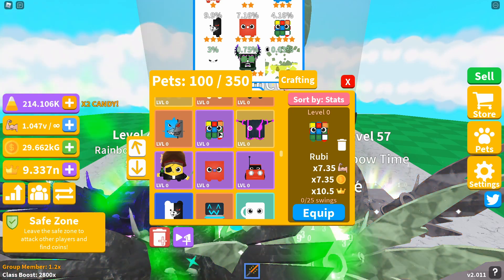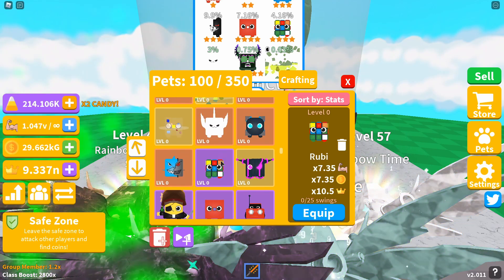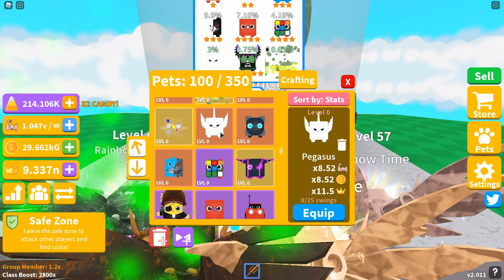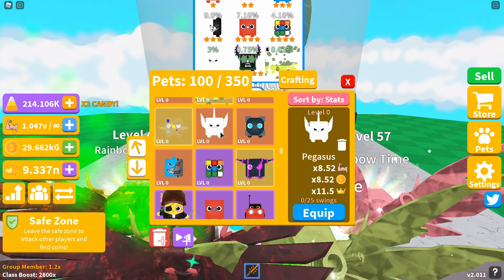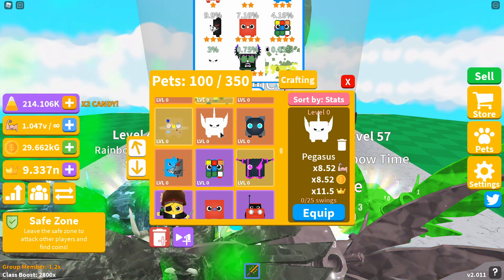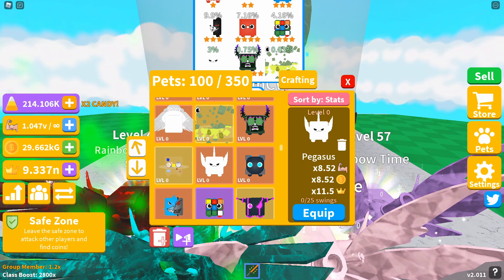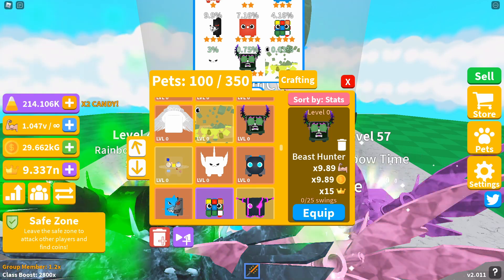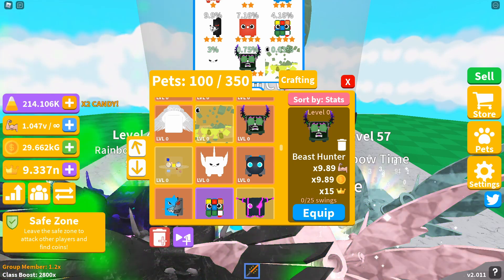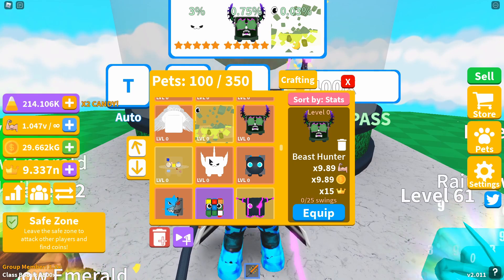The seventh pet is Pegasus, a five-star, giving you an 8.52x strength and coin boost and an 11.5x crown multiplier. The eighth pet, also a five-star, is Beast Hunter, giving you a 9.89x strength and coin multiplier and a 15x crown boost.